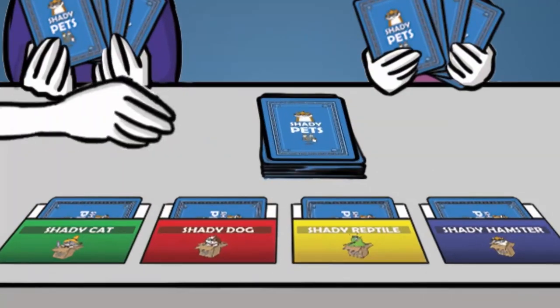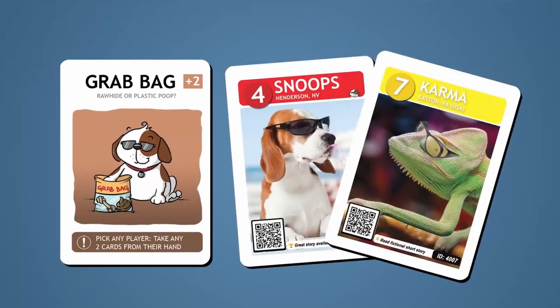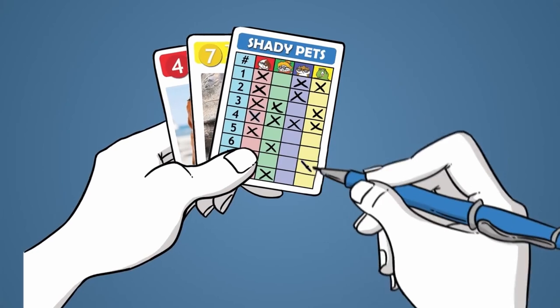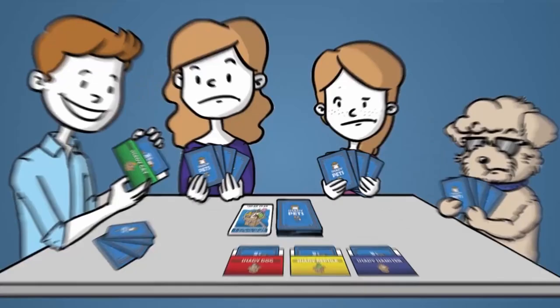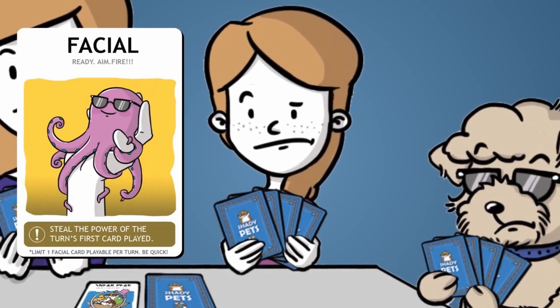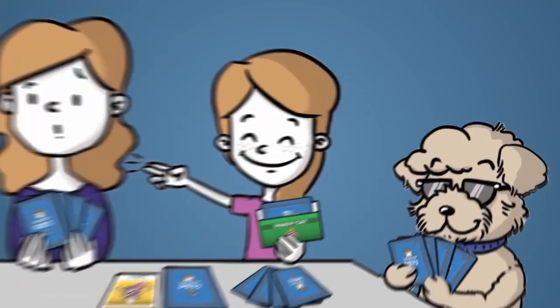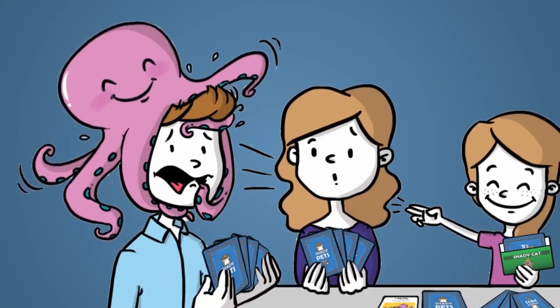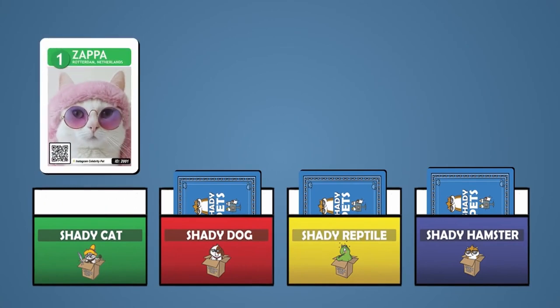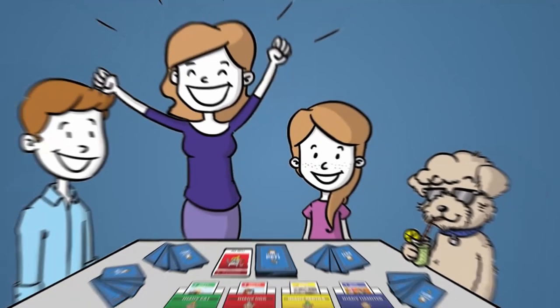On your turn, draw one action card, then play one action card. Playing action cards will give you hints as to which of those shady pets is missing. There's a shortcut, of course — if you get your paws on the sneak peek card, which lets you look at one of the mystery cards. Unless another player plays the facial card first, which allows them to steal the power of the card just played, so they get to sneak peek and not you. It's like having an octopus thrown on your head, sort of. Collect points for finding the mystery pets, then play until all the mystery pets have been discovered. The player with the most points wins.